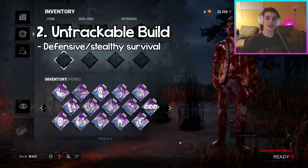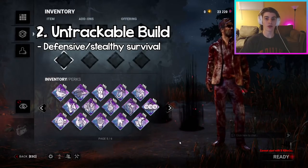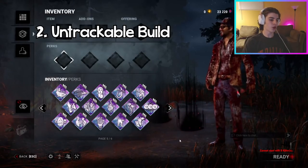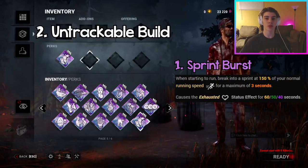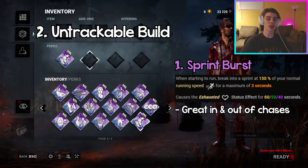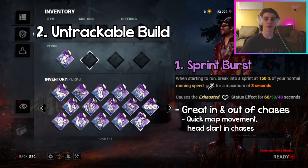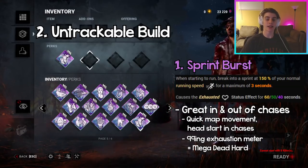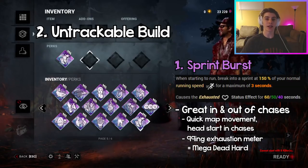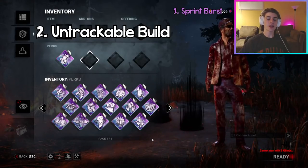Coming in at number two we have the Untrackable Build. This build focuses on survival through a defensive and stealthy approach — if you do get into a chase you can easily escape and hide, staying out of the killer's way. The first perk is Sprint Burst, the exhaustion perk of the build, which lets you sprint at 150 percent of your base running speed for three seconds. This is great both inside and outside of chases — outside, you can move from objective to objective quickly; inside, you can 99 the exhaustion meter and then trigger it for a huge burst of speed.